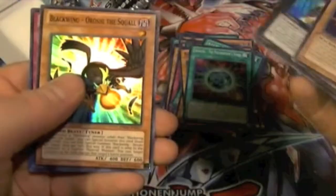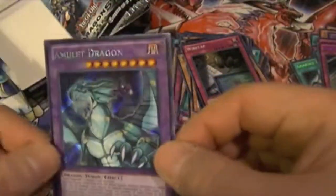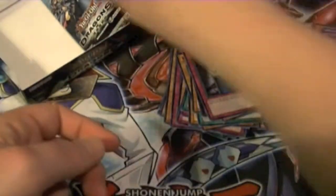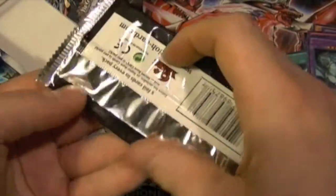Next pack: Construction Train, C73, Hiroshi, Wire Tap — and there's our other fusion: Amulet Dragon! Very nice. Now we just need the Eye of Timaeus.